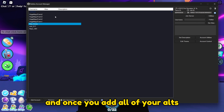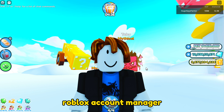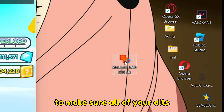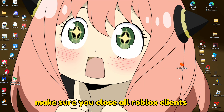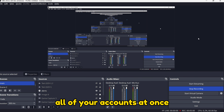And once you add all of your alts, just click the join button. If sometimes Roblox Account Manager doesn't work properly, open the multiple instance to make sure all of your alts will be logged on. But if you open the multiple instance, make sure you close all Roblox clients or it doesn't work.